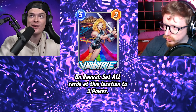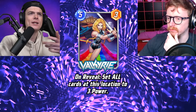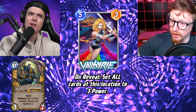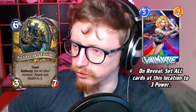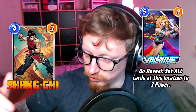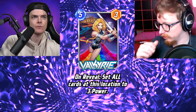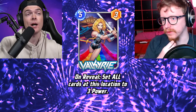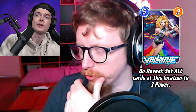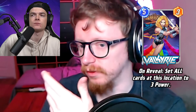Next is Valkyrie — a five energy three power card. On Reveal: set all cards at this location to three power. Similar to Sunkeeper Tarim in Hearthstone, or like Shang-Chi as a tech card. It's good for countering high-power cards when Shang-Chi can't destroy them. I haven't seen this played at all — it's actually a pool five card.